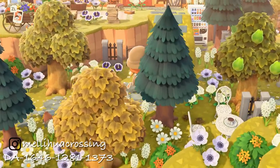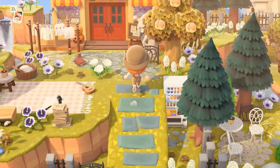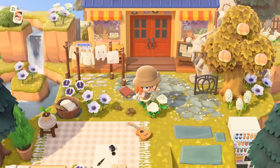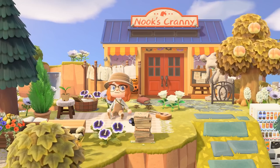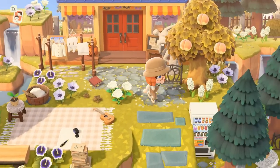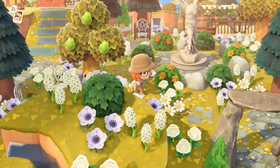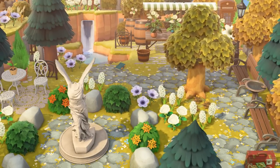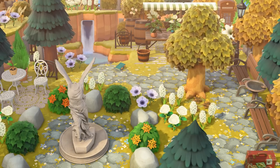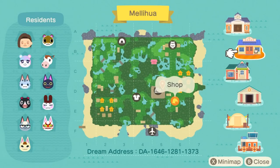Now we are on the island of Melihua by Melihua Crossing on Instagram. I love this island — it is so cohesive. The theme is so beautiful and unique, and the terraforming is just out of this world. Nook's Cranny is set on the first cliff tier with some cliffs to the left, but the context given to this Nook's Cranny is amazing. There's a rock garden with the valiant statue, a courtyard market, plant stalls, and benches — all of it is just amazing and so inspiring. The map shows just how hard this creator has worked, with all of the custom path work.